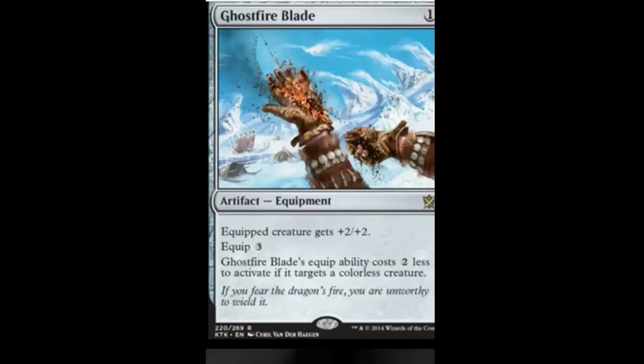Next we have Ghostfire Blade, which is a one-drop. Equipped creature gets +2/+2. Equip costs three. Ghostfire Blade's equip ability costs two less to activate if it targets a colorless creature. So basically, you can equip it for one mana if you're targeting a colorless artifact creature. If Eldrazi do come, that's going to be pretty good. Mutavault is actually rotating out, so you can't use it there. Pretty good equipment if you're attaching it to a colorless creature, but otherwise it's kind of meh.